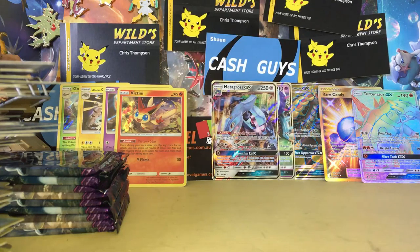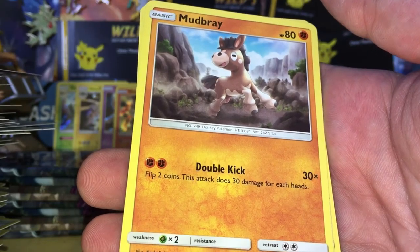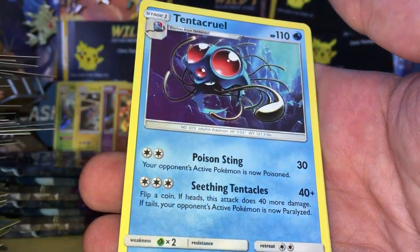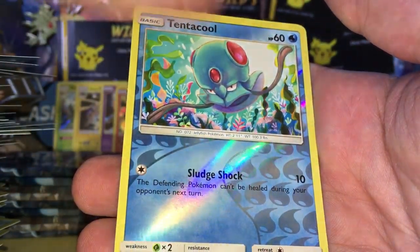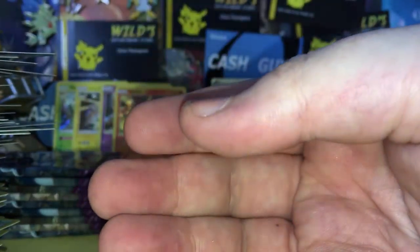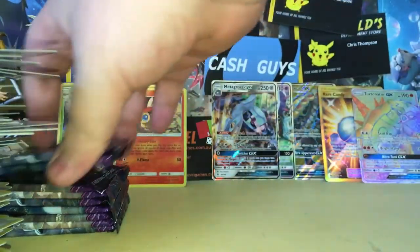Don't forget guys, I've got another box to open, so stick around and click sub. We have a Gumi, a Slowpoke, a Mudbray, Delibird, Wishiwashi, Sudowoodo, Slampant, a Tentacool reverse, and a Vanillax Regular Rare. This bulk pile is huge — I need to sort it afterwards.